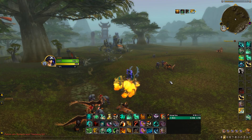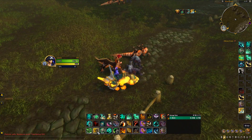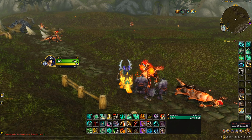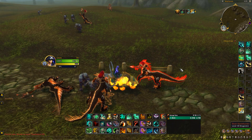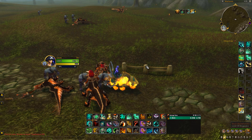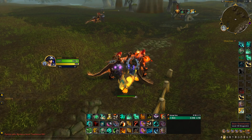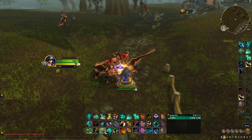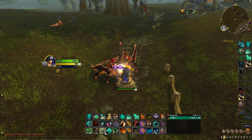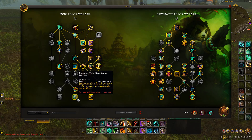I'll show you how it actually works. You want to set up your Ox Statue right where these mobs are meeting — anywhere around here next to the three little defense pipe structures where the mobs are fighting. Set up your Black Ox Statue there, and then you can make this more AFK by using the Summon White Tiger Statue.